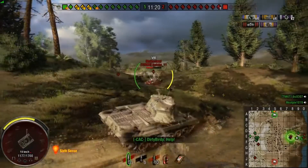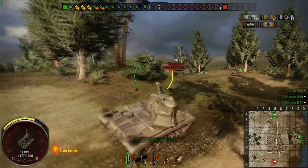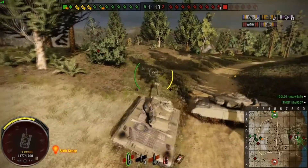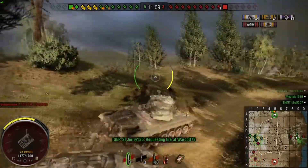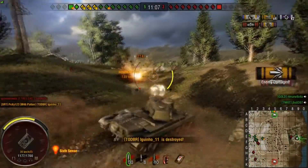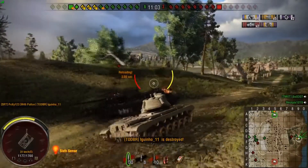Taking the heat and making people look at you allows teammates to go on and shoot other people in the back, get damaging shots, critical hits, or even track them — stopping them from moving. It all works out so that you can then work out another move to relieve a flank or remove the people in front of you that are stopping your advance.